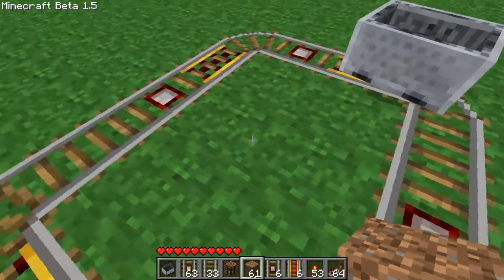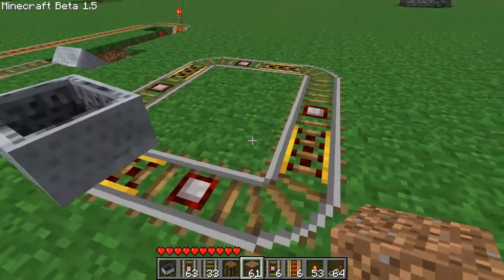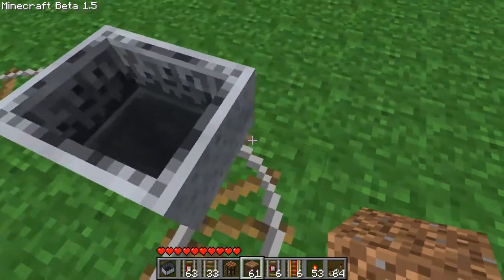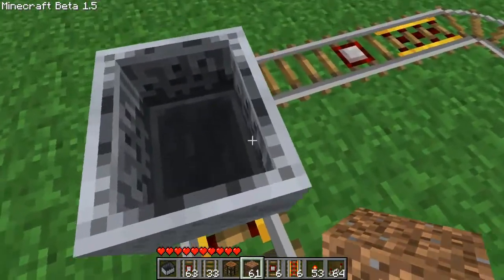Now, if you do it the other way around, the secondary function of a powered rail is when it's not powered — it actually stops mine carts, so it works kind of like a brake. There's no detector rail on this side, so it's unpowered at the moment and it just stops the mine cart. That's why it only goes clockwise.